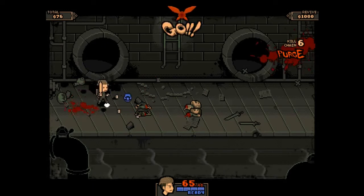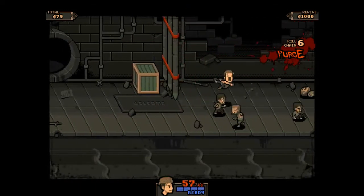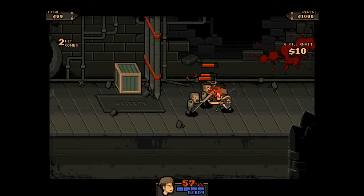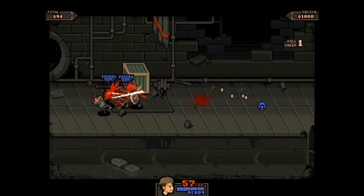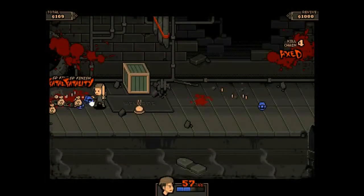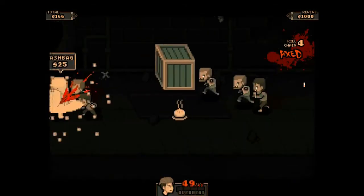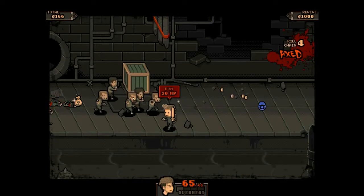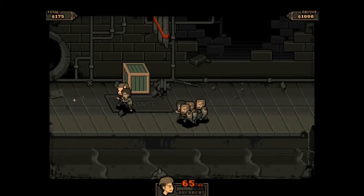Pretty simple — you can dash, but you can get hit if you're not careful. You want to corral enemies together because the more enemies you can kill simultaneously the better benefits you get. By killing three or more enemies I was able to get them to drop some food — pretty neat.